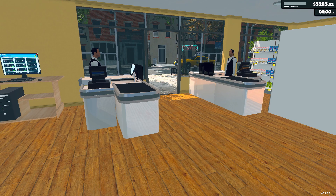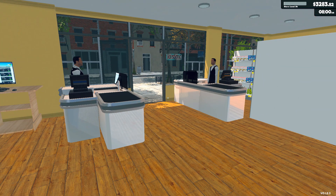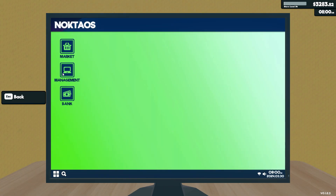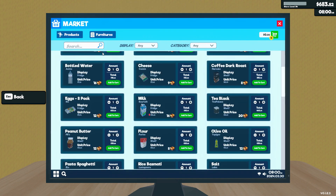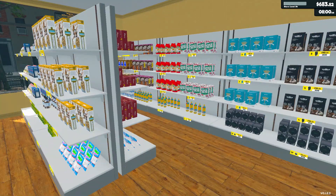The store is up to level 24. The only thing I did between episodes was pay the bills and stock up, so we still have $3,200. Let's go to management, let's go to growth, let's do the $4,400 for the next section of the store — that is not going to be pretty.